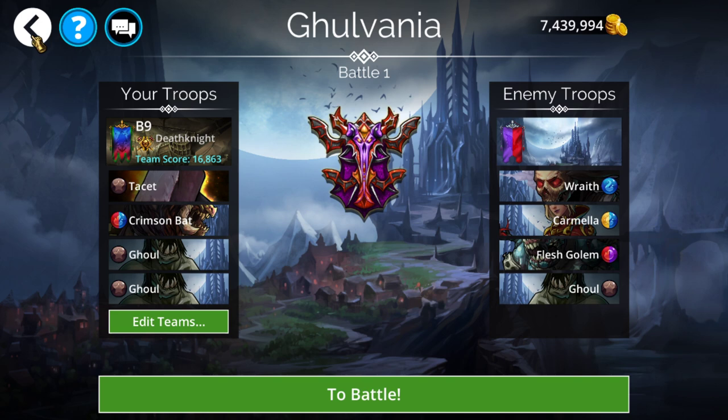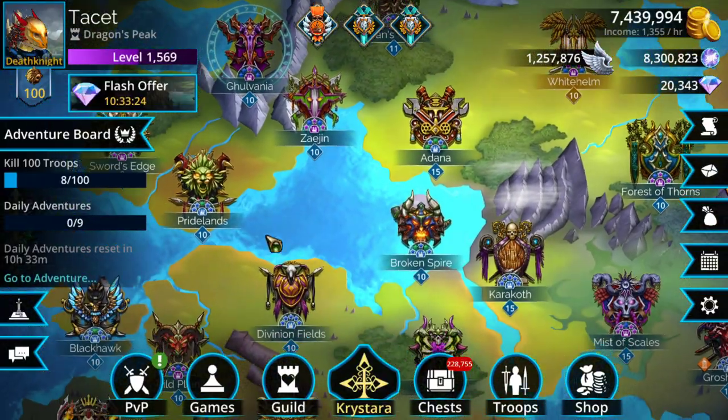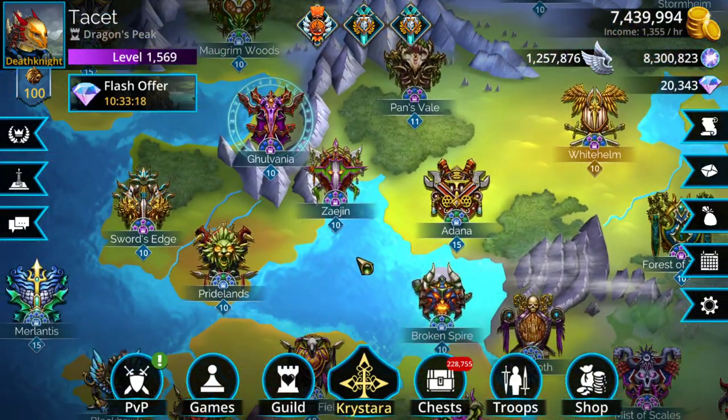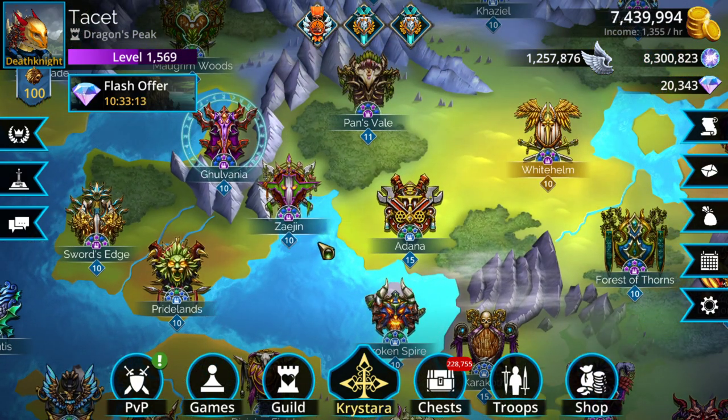Lastly for the 10th bronze task: Defeat 13 blue enemies. This is pretty straightforward — just use any kind of Rowane team or quick kill team and go to an Explorer. One of the better Explorers for this would be somewhere like Merlantis or Stormheim, basically anywhere that has a lot of blues. Fight them a few times, boom, and you'll get all the blue kills you need.